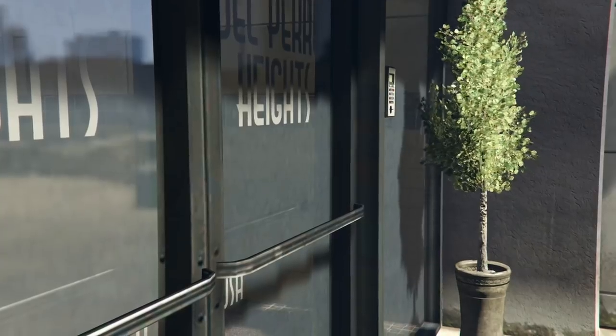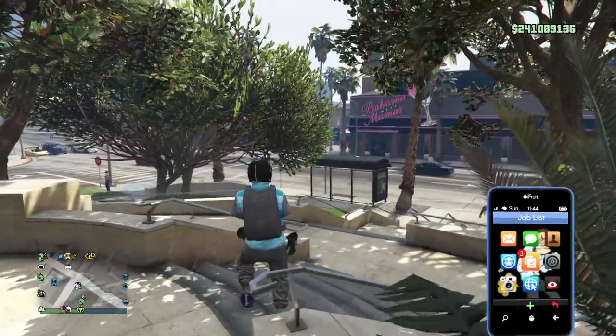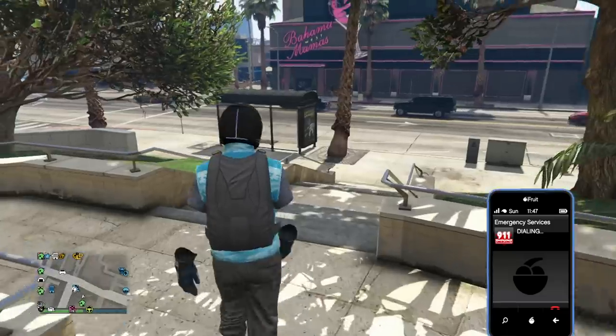So there are two methods to breach into the Bahama Mamas nightclub. The first one is two-player, which is much easier in my opinion. The second one is solo, which is a bit more tricky. We're going to go over the two-player one first, then the solo one after.